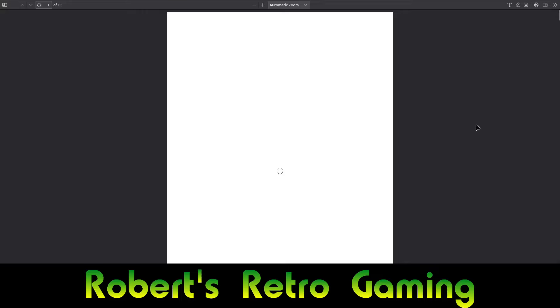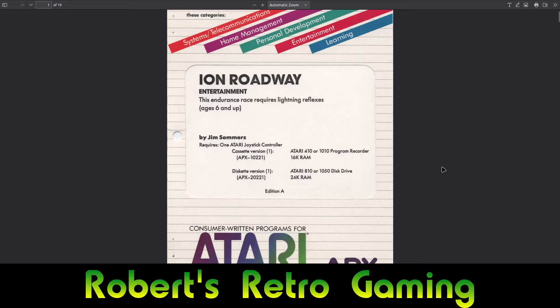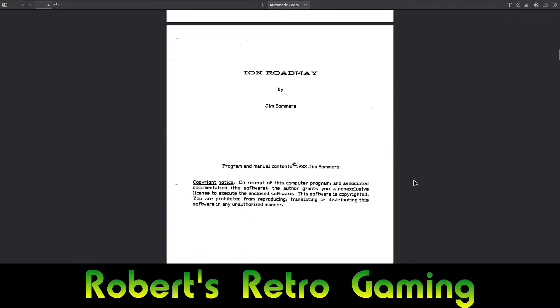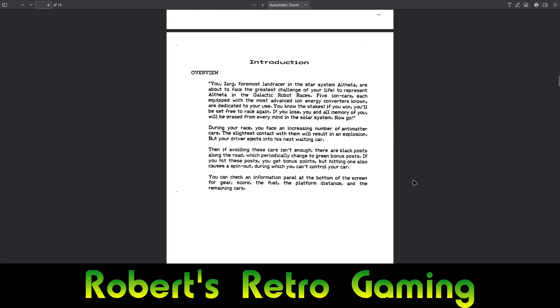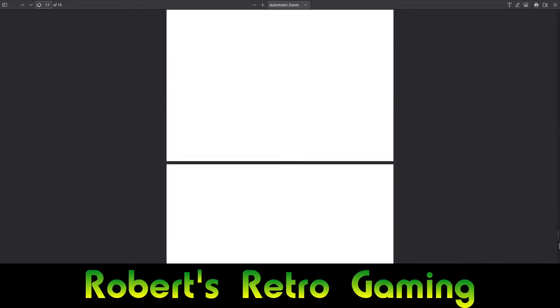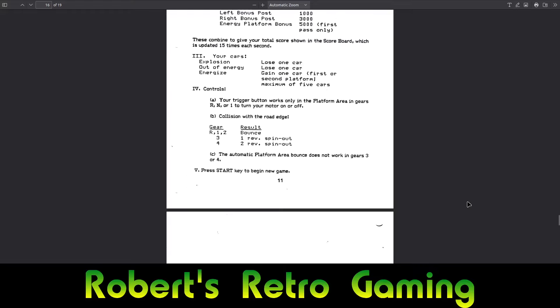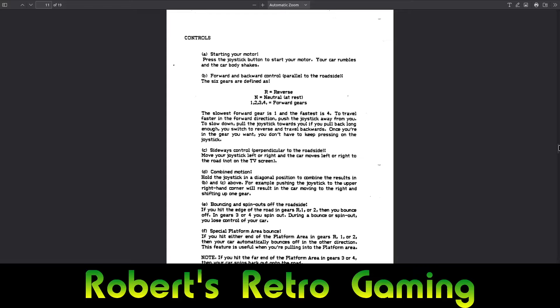I don't want to accuse anybody of anything. These are the instructions, which are fairly extensive actually, and it's clearly by the Atari Program Exchange — APX — and clearly says Jim Summers here. So I don't know that there's any confusion about that. The fact that the name of the game was changed, as well as the name of the programmer, suggests a little bit of hijinks. I was just gonna see at the end if there's any mention of Carlo, but the answer is no.